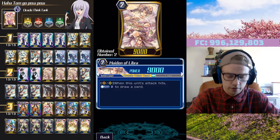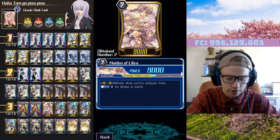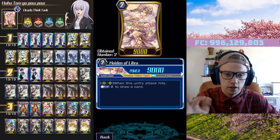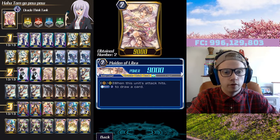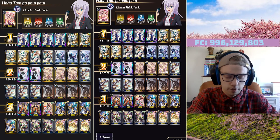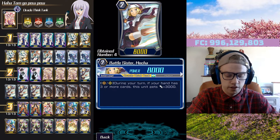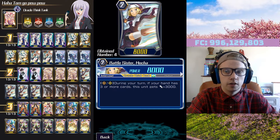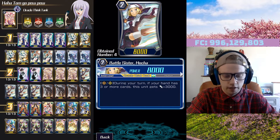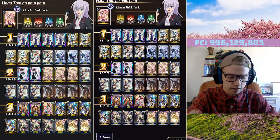Next we have Maiden of Libra — I only have three because my double rares have been really tight with Oracle Think Tank. Her effect: Grade 2 rear guard — when this unit's attack hits, you can counter blast two to draw one. It's the same effect as Cura from Nova Grappler. Next I'm running Mocha. Mocha's effect: during your turn, if your hand has three or more cards, this unit gains 3K. Because we run five draws and we're playing Oracle, we usually always have three-plus cards in hand. I like having an 11K base.